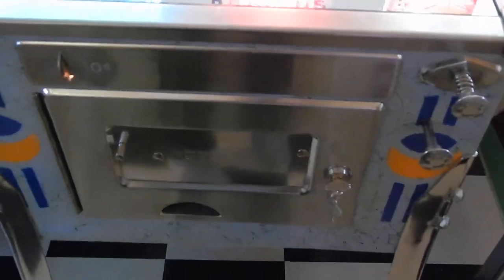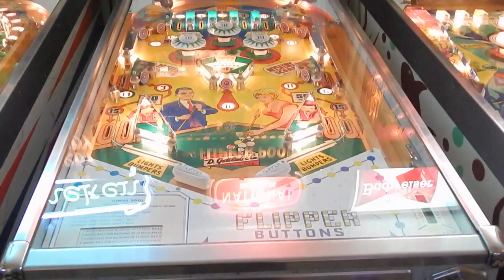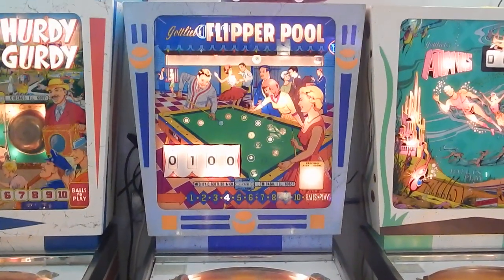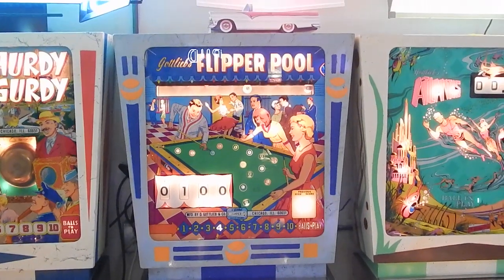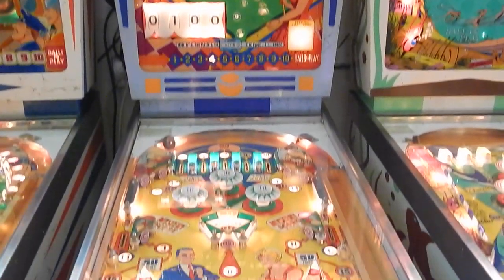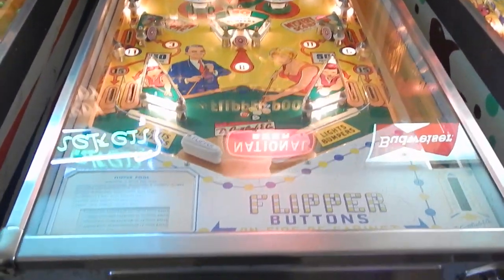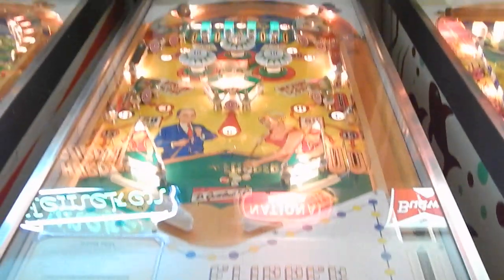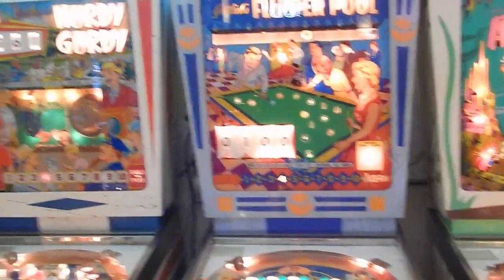As I move over to the next game here, Flipperpool. Its replay version is Bankerball. So Bankerball and Flipperpool have identical back glasses almost and play feels. And of course, 1965. So there you have it — two Addaballs right here in the corner.